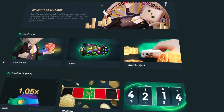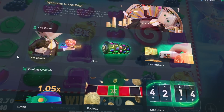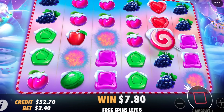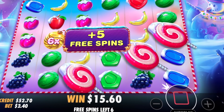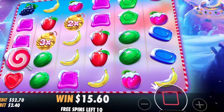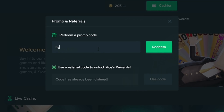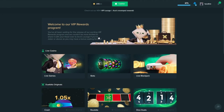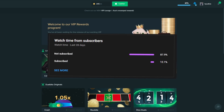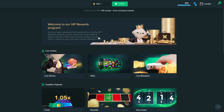Welcome back guys! We're on Duelbit's playing Sweet Bonanza Christmas Edition, one of my favorite slots lately - it's been paying really well. Before we get into it, make sure you're over 18 if you sign up. Come down to where it says 'claim,' type in the code 'whoislive' to get ace rewards instantly. Also, almost 90% of you watching aren't subscribed yet, so hit that subscribe button!